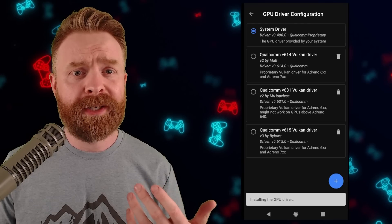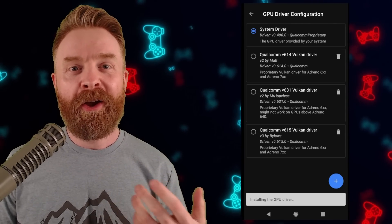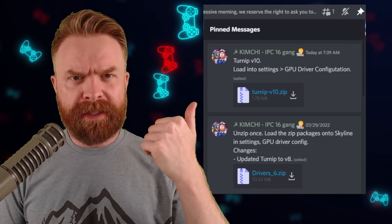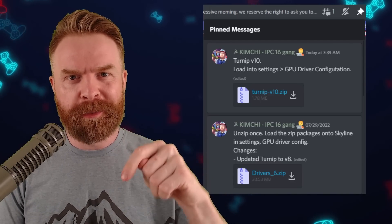If you want to learn more, I have done a video on how to install and set these up — I'll leave it in the description below. Or you can head to the Skyline Discord where you can actually get those files. As of this video, Turnip V8 and Turnip V10 drivers are available on their Discord, and I'll drop a link to that in the description below.